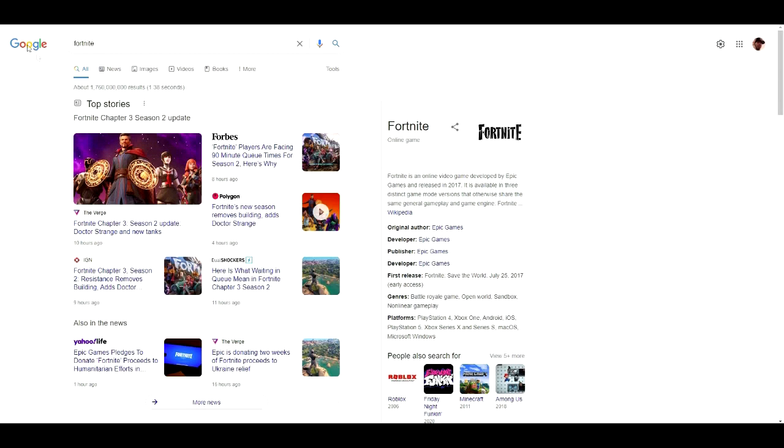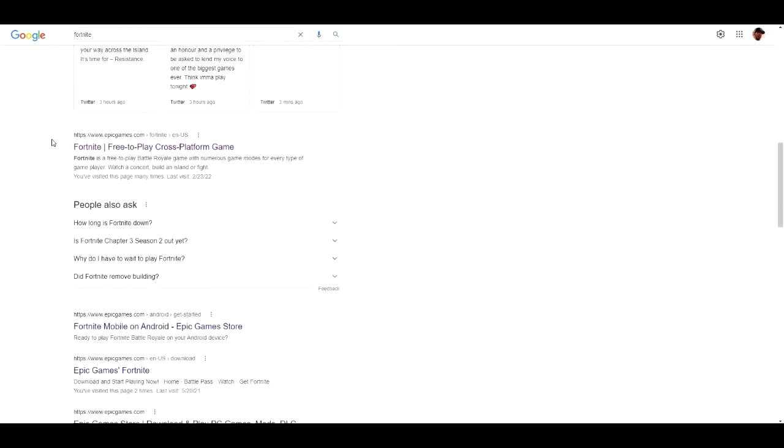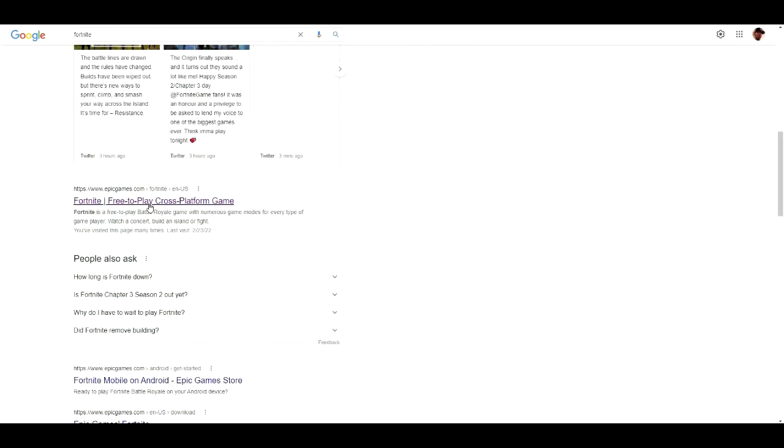If you don't know where the Fortnite website is, just go to Google and type in Fortnite. Scroll down and you're going to see 'Fortnite — free to play cross-platform game.' Click on that.